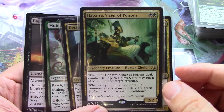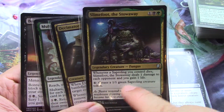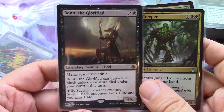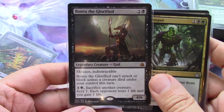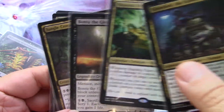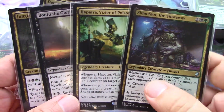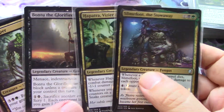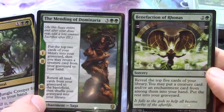The enchantment drops negative one / negative one counters and you get tokens. Hapatra gives you tokens when you drop the negative one / negative one counters, and Slimefoot can make Saprolings. So you're making tokens, and then Bontu is going to sacrifice stuff — you want to sacrifice to Bontu so it can attack. Being able to attack with Bontu as often as possible is kind of the MO for this deck.